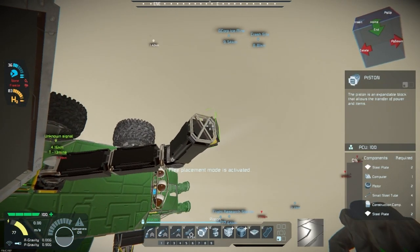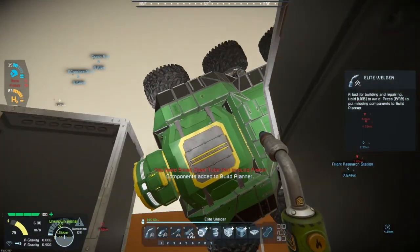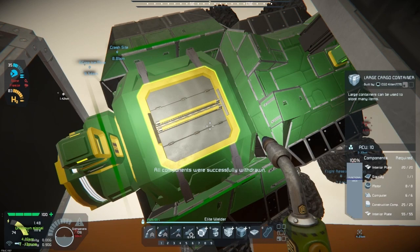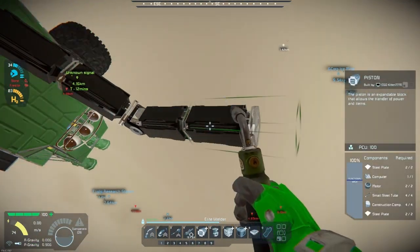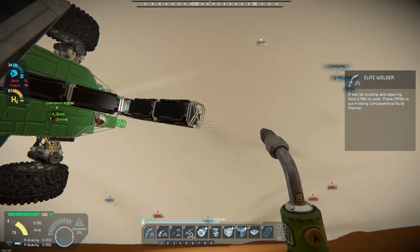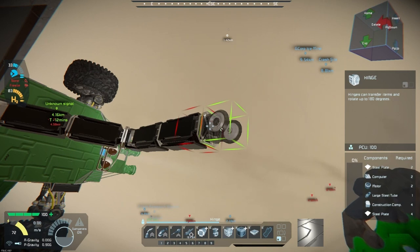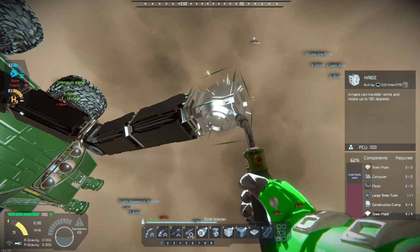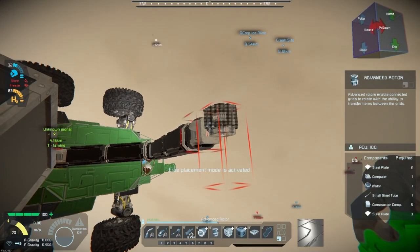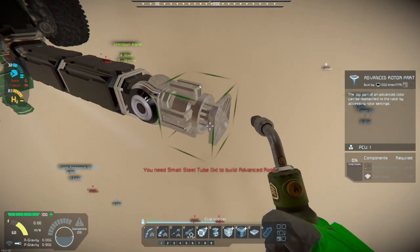Alright, I've almost got it set up — just gotta do the foot. Why does it need four when I only need two? I probably didn't clear something in the tab. Now I need another hinge, then a rotor, conveyor, and mag plate — and that should give me all the directions of movement I need. I really hate seeing the wheels just pointing at the sky. As long as Endeavor's flipped over, I'm stuck. I need so many parts.